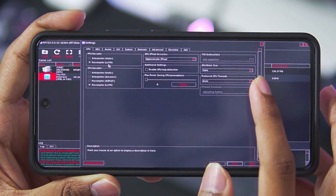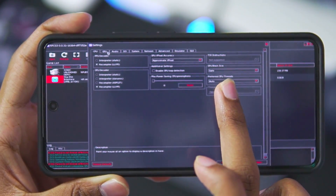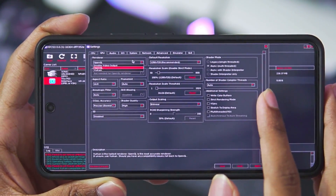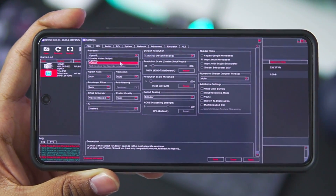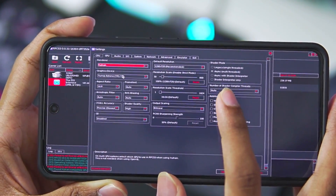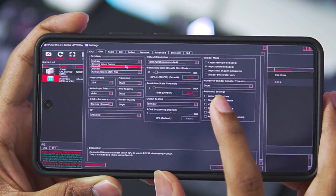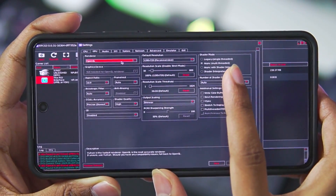The PPU decoder should be set to recompiler, and the same goes for the SPU decoder. I don't recommend messing around with the CPU settings. Moving to the GPU option, we get two renderers — OpenGL is present but we won't be using it. We'll use Vulkan as it gives the best performance. As soon as you select Vulkan, the graphics device will automatically change to our graphics driver, which is Turnip Adreno 730. If you set OpenGL, a graphics device is not required, which is why it's not worth it.